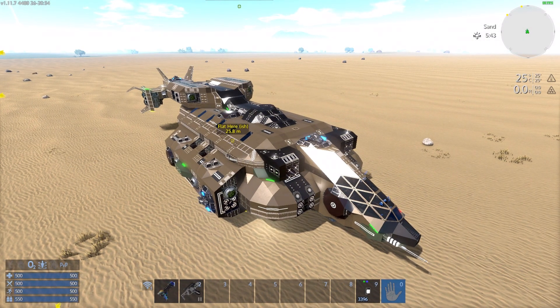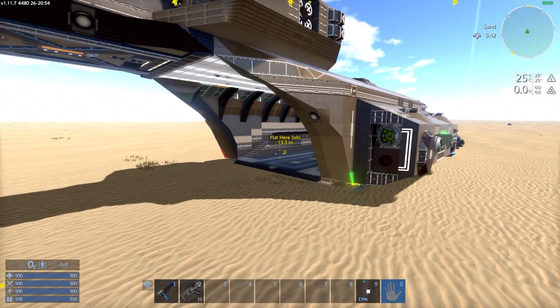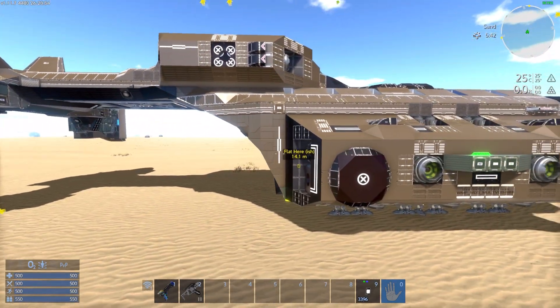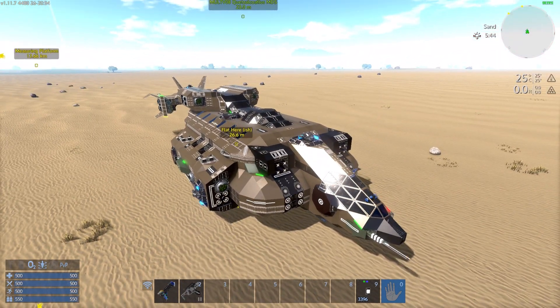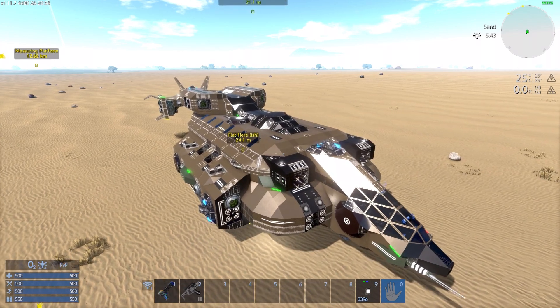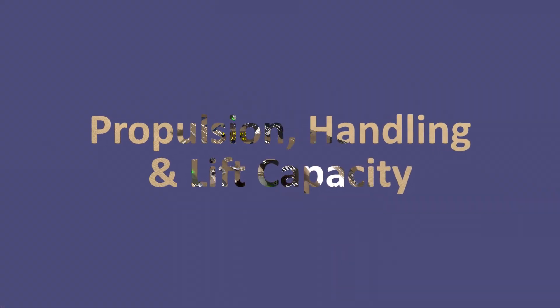Its role as a mechanized dropship is to transport the vehicles of mechanized or mobile infantry units to the surface and back again from orbital spacecraft. In order to facilitate that task, it has a massive payload bay in the bottom. The thrusters are technically part of its task equipment too, but that goes without saying. Speaking of thrusters, the next segment is its propulsion, handling and lift capacity.